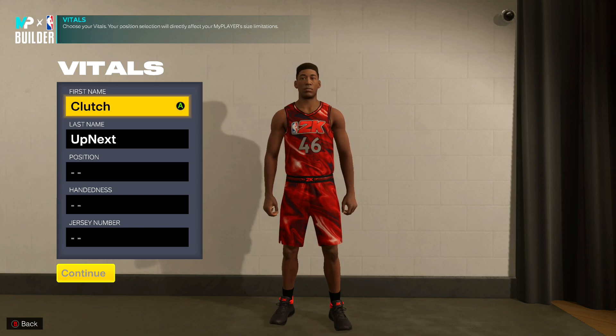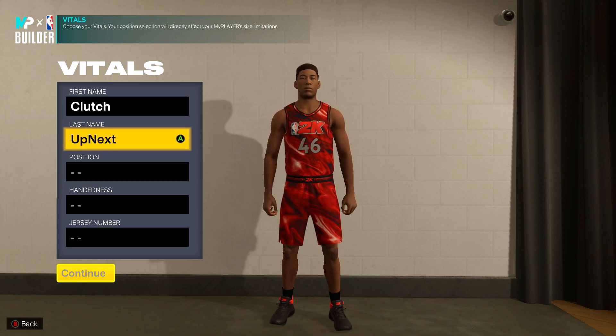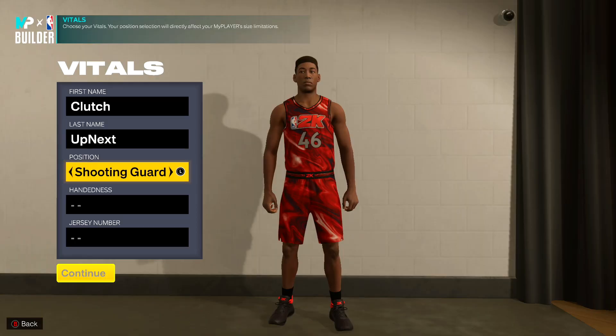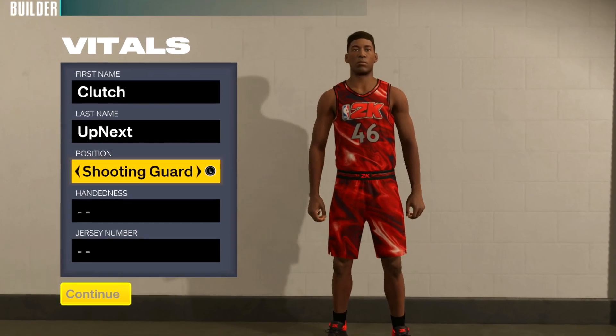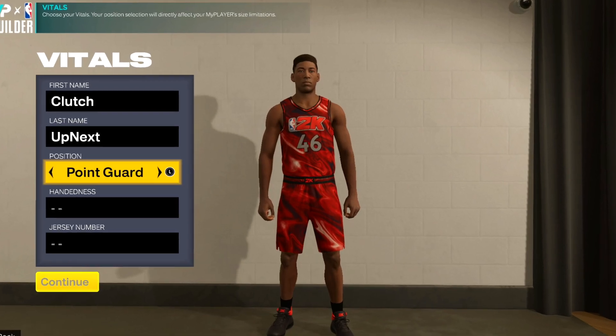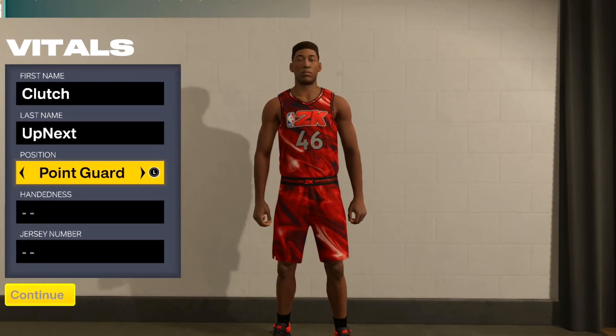You're going to fill out your first and last name just like any other 2K. The position we are going with is a point guard. I have tested out every single position for this build — the point guard, shooting guard, small forward, power forward, obviously not center. But the point guard position is our best bet for this build.